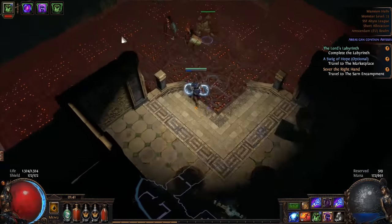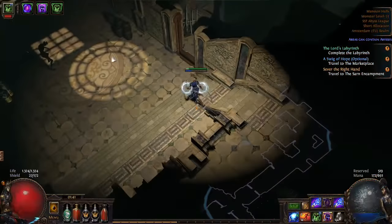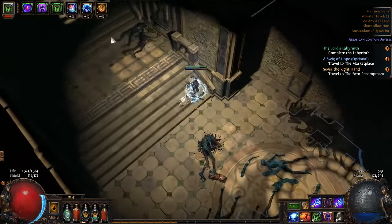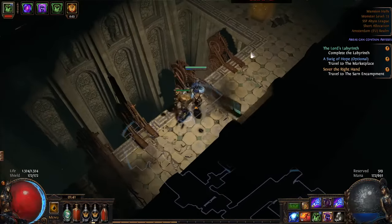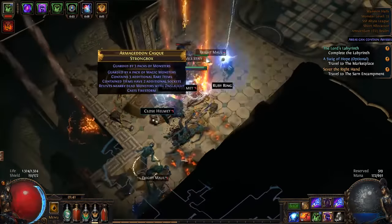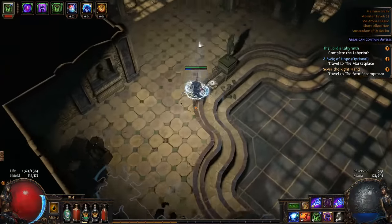Orb of Storms is to trigger arcane surge. The idea is that whenever I fight, I use Orb of Storms which triggers Arcane Surge, and then I spam Glacial Cascade — is that what I want to do? Am I thinking about that right? Let's just keep moving through act 3 because we'll get to the library and then we can do all this stuff.